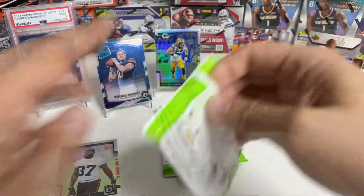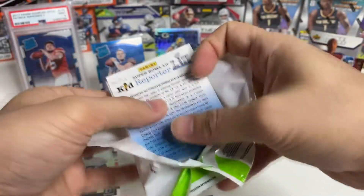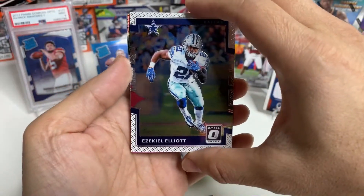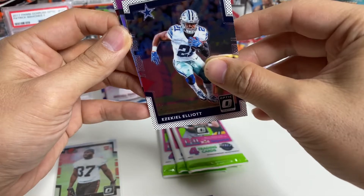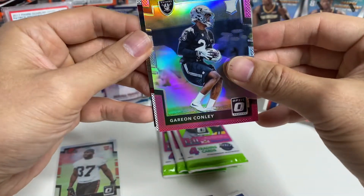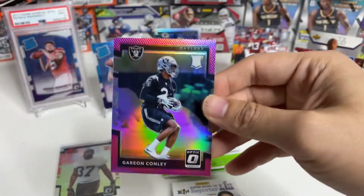Pack number three — I'm nervous! Latavius Murray, Zeke — very cool! Looks like we have a purple prism. Let's see if it's a rookie... it's a Raiders player, and it is a rookie — Garion Conley. Never heard of him. The last one is Solomon Thomas. That's a cool prism though — it is not numbered. I'll sleeve him up.